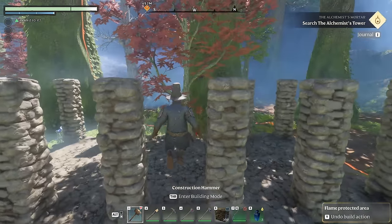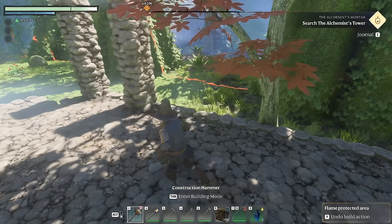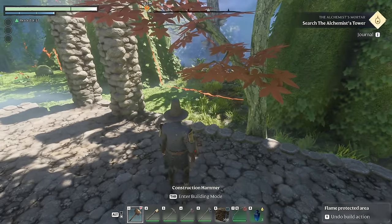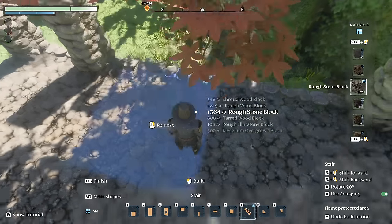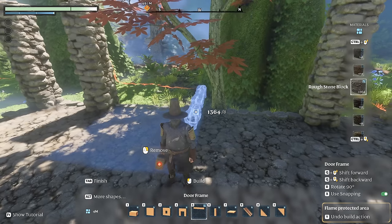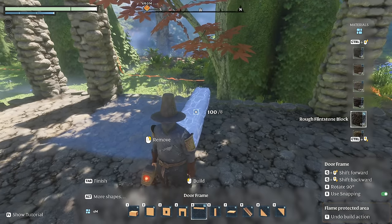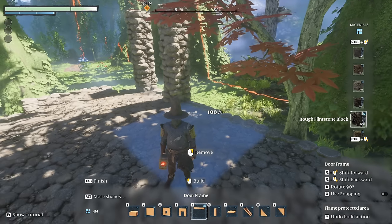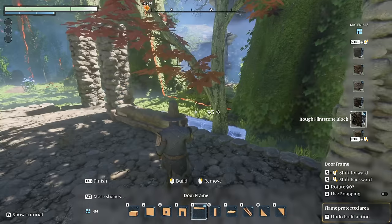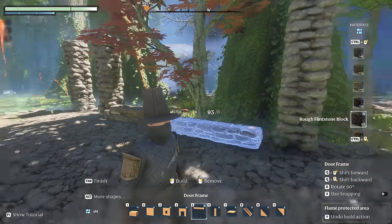Now I'm going to start working on the walls. For those I'm actually going to use a combination of the tarred wood block as well as flintstone just to give it some interesting texture. I'll go to my hammer, go to the form frame piece, select it to be out of rough flintstone, then turn off X so we can have a little finer snapping — and we'll just do one block high, a tiny perimeter.